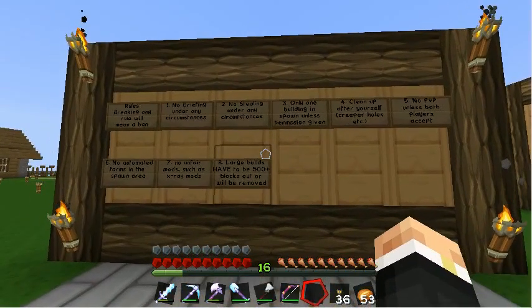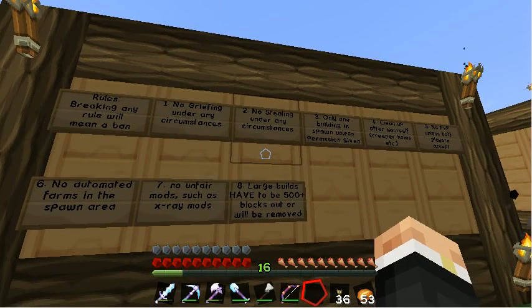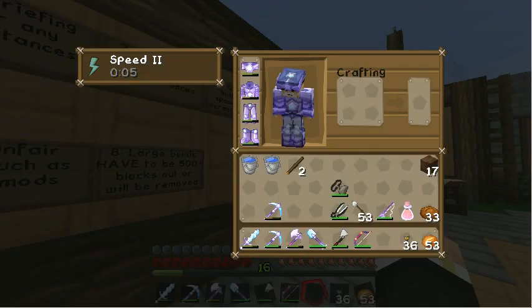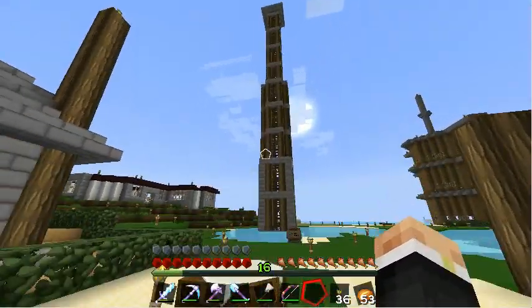When you first join the server you're presented with the notice board which has got the various different rules and things like that on it - just the usual sort of vanilla Minecraft type rules. I move around quite quickly here because we've got a speed beacon which you can see over there in the distance in that nice tower, which certainly means that moving around in the spawn area is nice and quick. It takes a little bit getting used to.